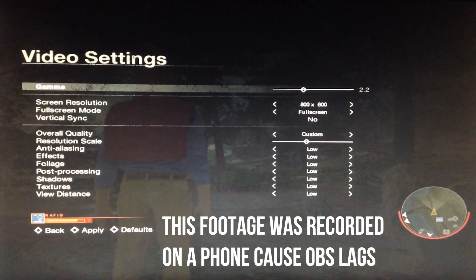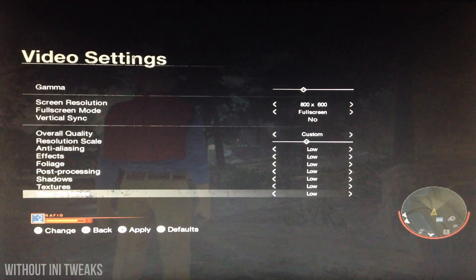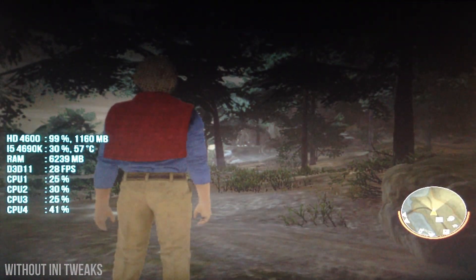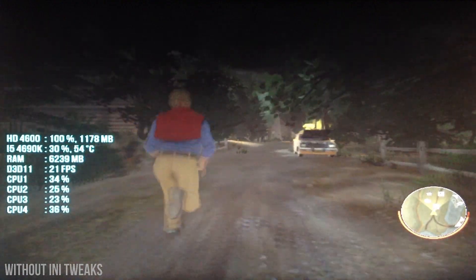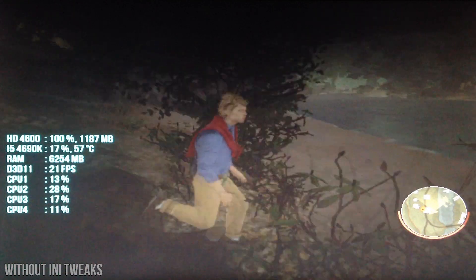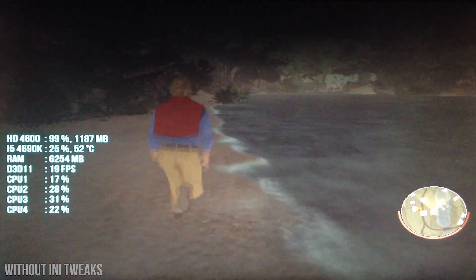So if you boot up the game, put everything to low, lower the resolution to 800x600, and then lower the resolution scale to 60% or 70%, you'll get around 18 to 20 FPS. I mean, it's playable — like if you really really want to play it and you only have Intel HD and nothing else, I guess you can play it at that kind of FPS.